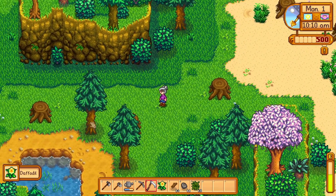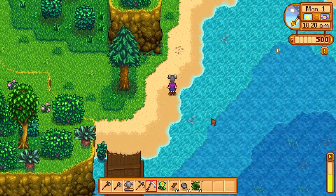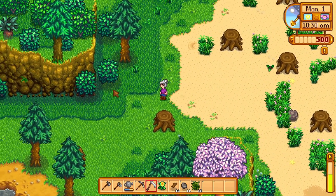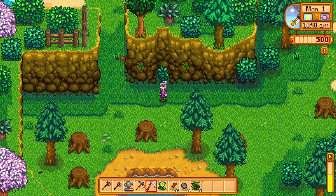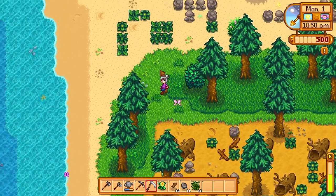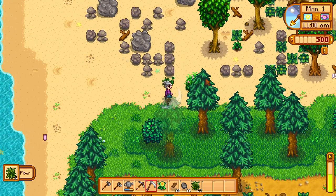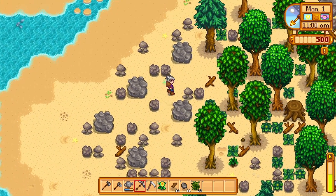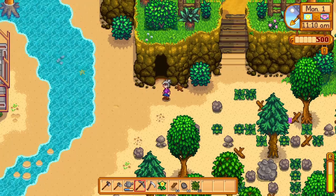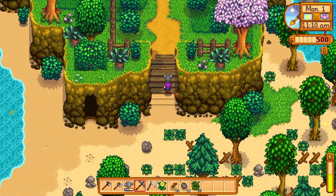Continuing on exploring — there's a daffodil! Oh my god, that's awesome! So happy about my little daffodil! That's a boat that's probably wrecked onto my beach — we will not be talking about that. At least I get to live by the beach! We got some rocky area over here, some rough terrain. There's the greenhouse! And here's the cave! Okay, I'm starting to get a layout for where things are.